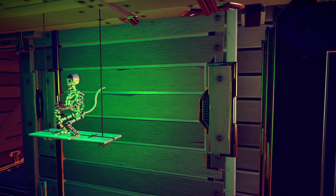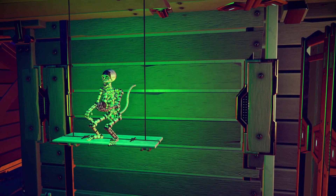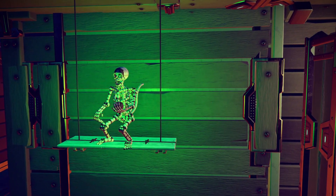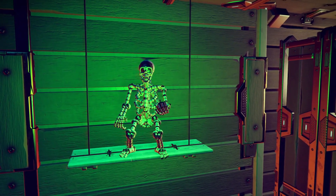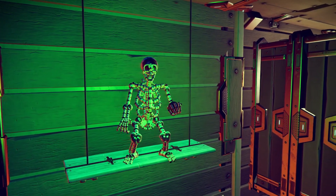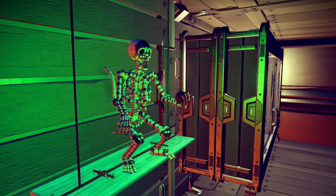Meet your new best friend, Corpus — a loyal if not mischievous monkey who will follow you through all your adventures on this ship. Looks like maybe he's holding a bomb that may or may not blow up in your face, but maybe he's offering you the most delicious and ethereal apple you've ever had. You'll just have to figure it out for yourself.